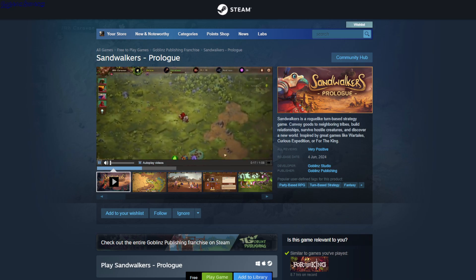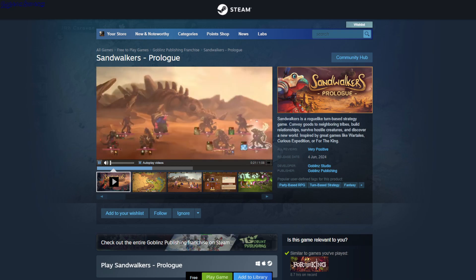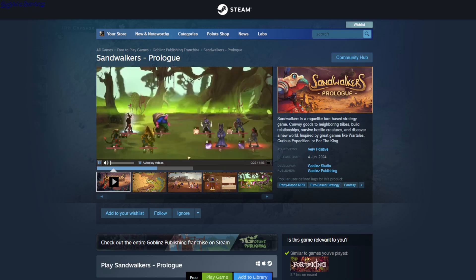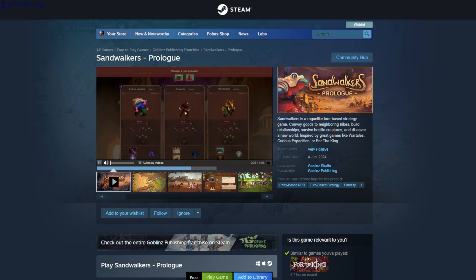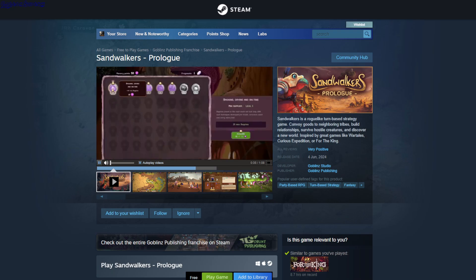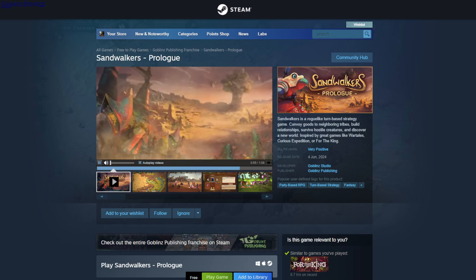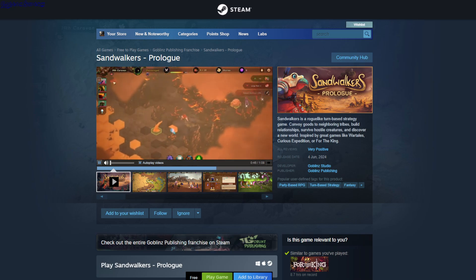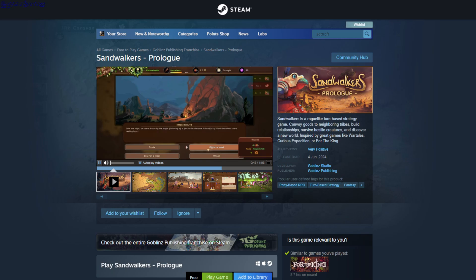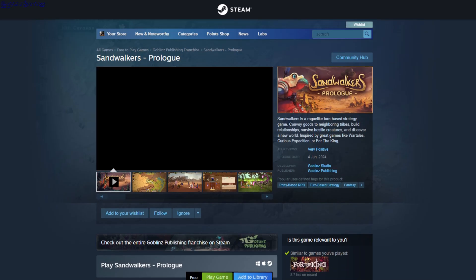Sandwalkers. So it's like a turn-based strategy. You have like four characters or something. You can pick events depending on where you go, and there are boss fights. I think you can pick your characters - check the description. So this is free, but it's a prologue, not a full game.